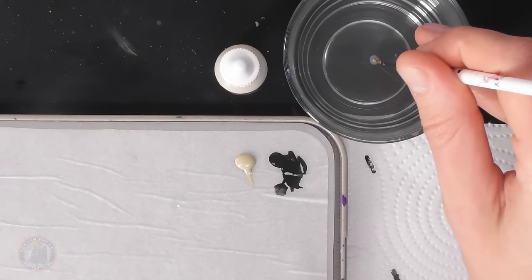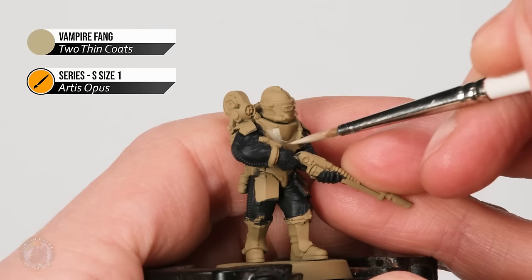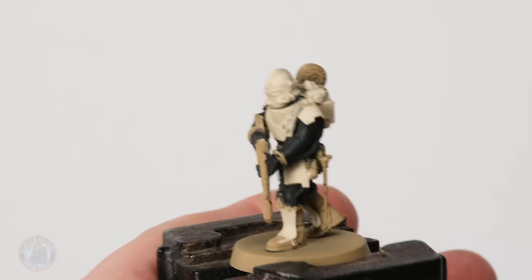With the bone white armour base coated, we can now move on to adding in the heraldic colours of House Griffith — the red and the blue. For the red I'm going to use some Sanguine Scarlet, and for the blue parts I'm going to use some Stegadon Scale Green — a bit of an unusual choice, but that is the colour I used back on my larger knights. We'll start out with the red, and there are just particular areas I'm going to pick out with this colour, reflecting what appears on a larger suit of knight armour.